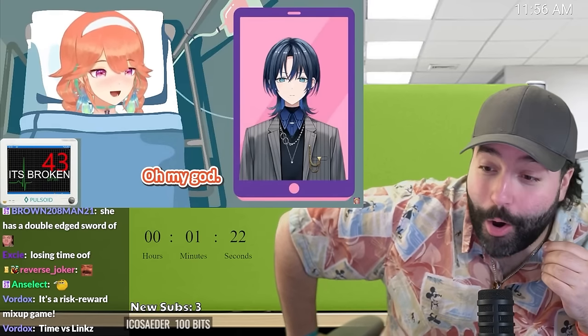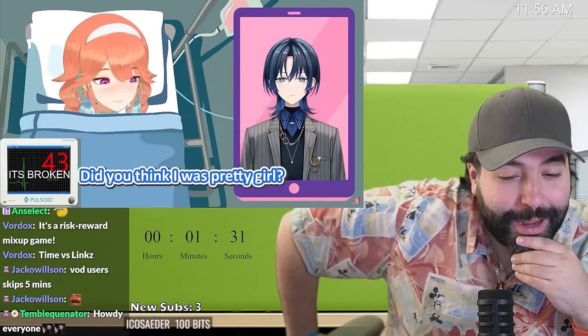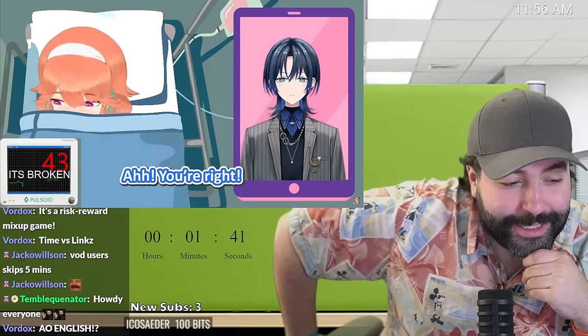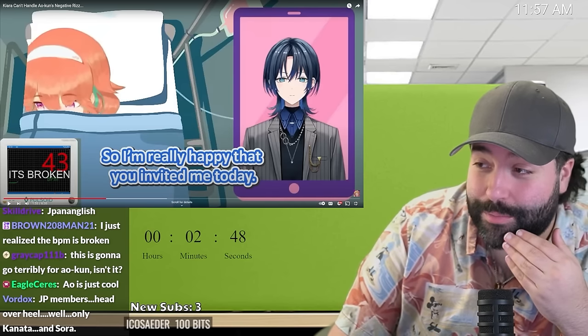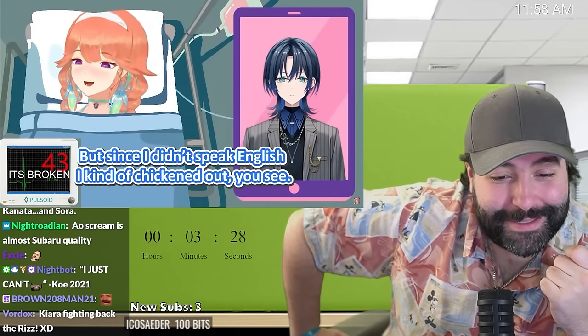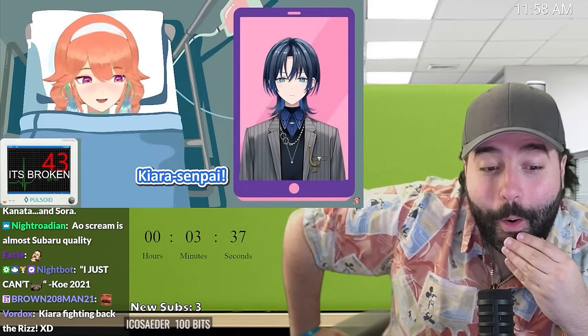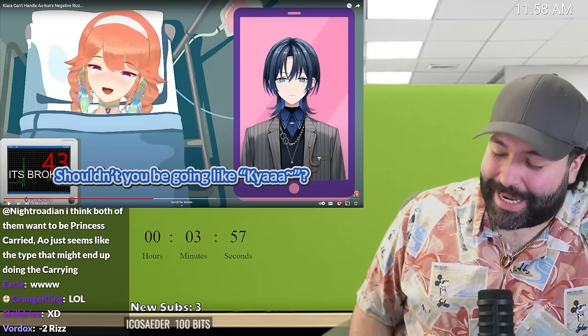Watching the Kiara and Ao-kun clip. Ao introduces herself saying 'My name is Ao Hiyodoshi, nice to meet you!' Her Japanese is being praised. Someone notes she's at 43 BPM - 'How is she still alive?' I didn't read the 'it's broken' part. Even when I'm watching clips, I can't read. The clip shows a marriage proposal bit where Ao says 'Will you marry me?' and Kiara accepts, 'Of course, I love you!' Kiara is seemingly unimpressed though. Ao thinks 'This usually gets the girls - you should be all over me by now.'